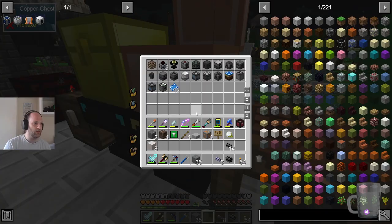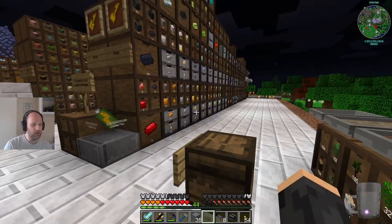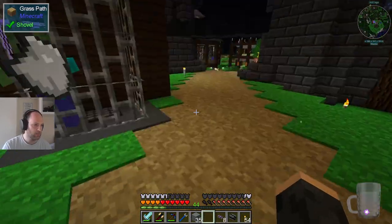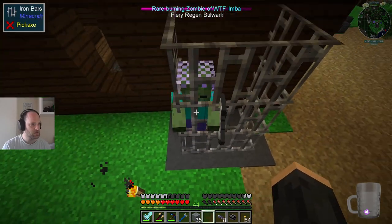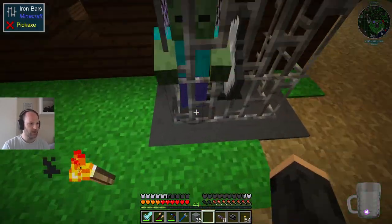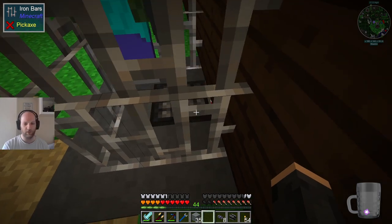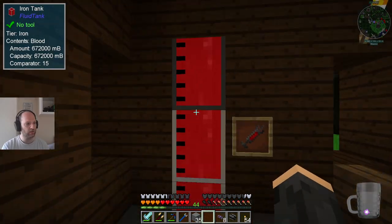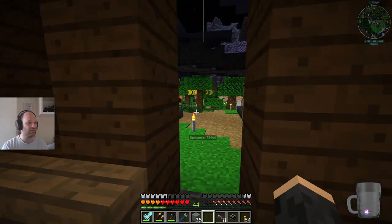Nothing really seems to be going on here — apart from all this stuff. Let's go have a look at Pete's yacht. But first — Lawrence and Tristan found a self-healing zombie and have named it WTF Imba. By naming it, it will not despawn. Because it's regenerating, it is constantly being injured by the spikes under there, and this is generating blood for Lawrence's blood system. Watch Lawrence's video to find out how that works.